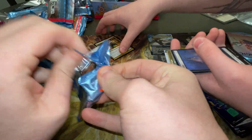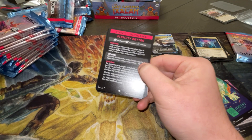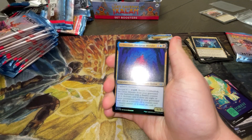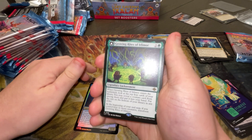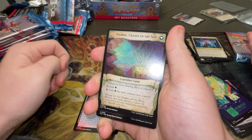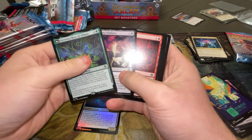We got Malcolm — that's cool, Malcolm's pretty lit. I think out of the special guests, obviously Mana Crypt is the best one, but there are some good ones — Ubenbach, the Great Mistake. We got a Growing Rites of Ikimon — oh, that's in this set? That's a good hit, that's a really good card. My buddy used to run this in the Dino Deck — it gets out of hand really quickly.